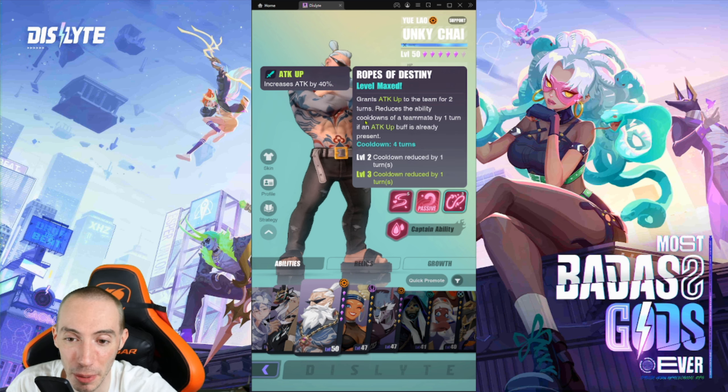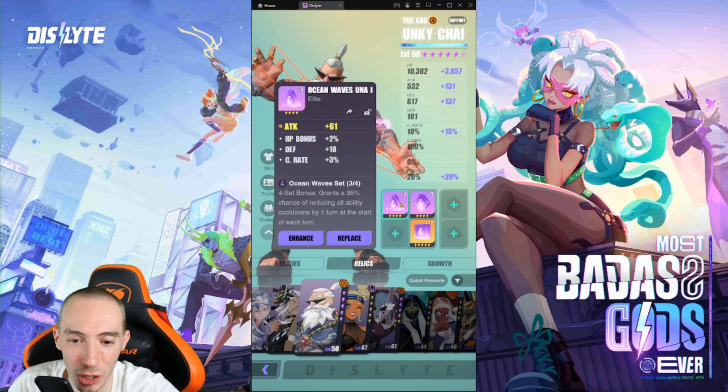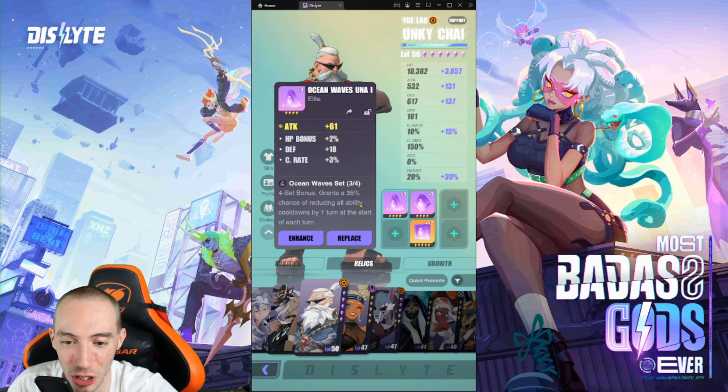His ultimate ability grants attack up to the entire team for two turns and reduces ability cooldowns if they already have attack up. Because of that, it works really well with his passive ability, since allies may already have attack up when the ultimate fires.